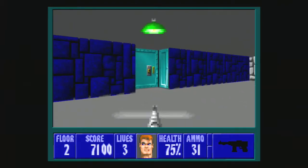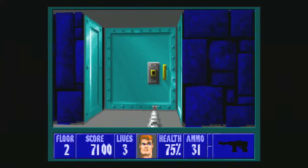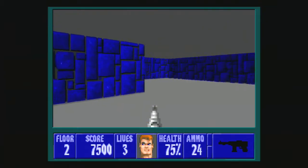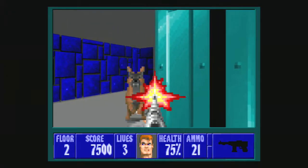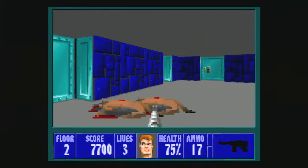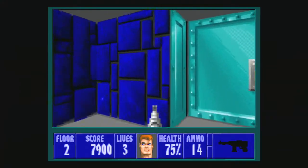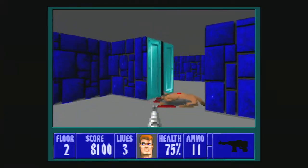All right guys, here we go — this is Rumble. Stiltskin here, back on the series of Wolfenstein 3D, just having some fun retro rumble. Here we go, floor two of Wolfenstein. Got some dogs here — they weren't very hard. Oh geez, what the heck, it's a glitch. 75 percent health already — it must be from the previous level. There's just nothing but dogs in here.